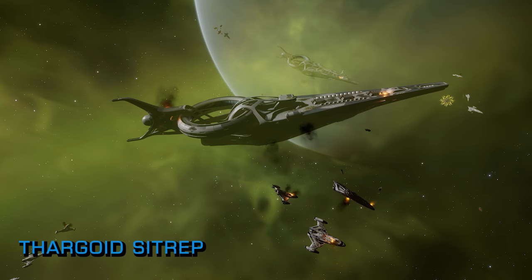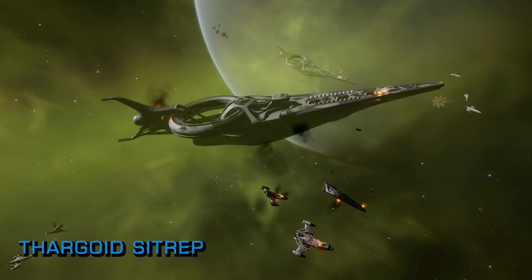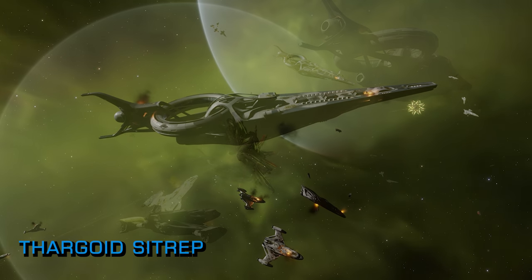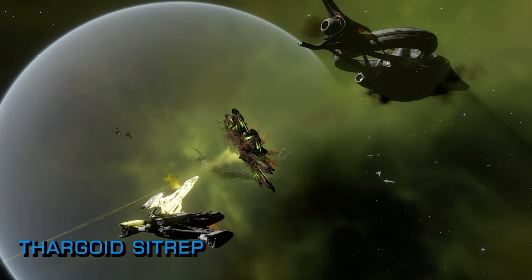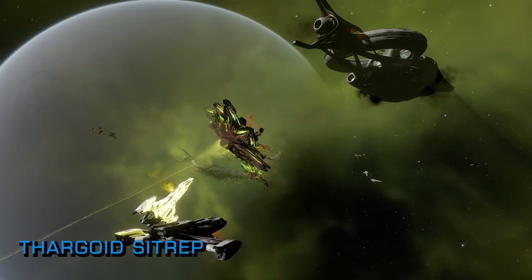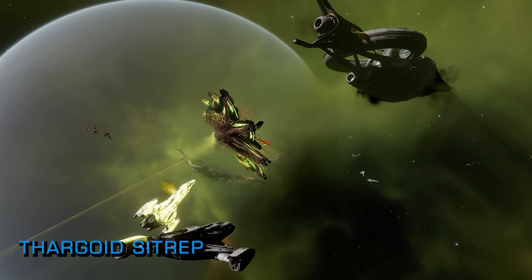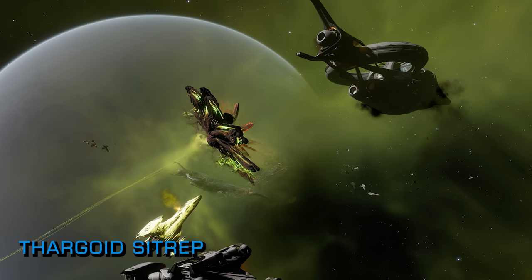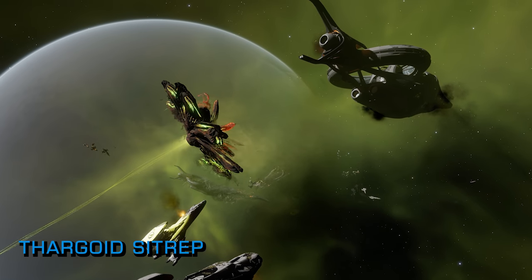As we reported last week, in-game saw the resurgence of massive amounts of Thargoid activity in the Pleiades, Witch Head and California Nebula regions, with extremely high threat non-human signal sources and burning starports rapidly becoming signature events as the ever-malignant slashing sunflowers reasserted their claim on the surrounding sectors.